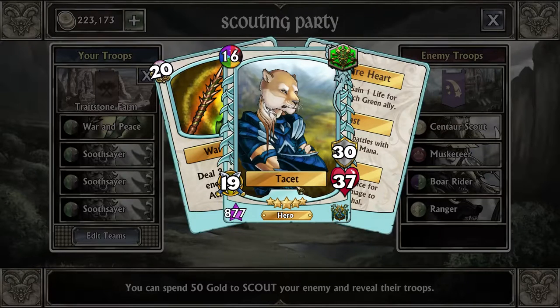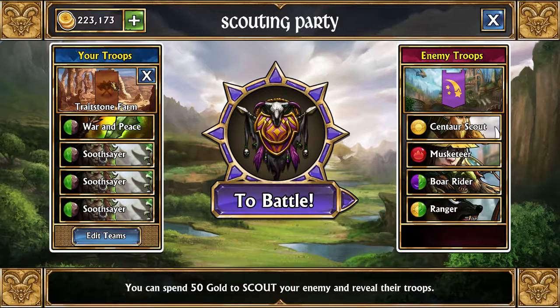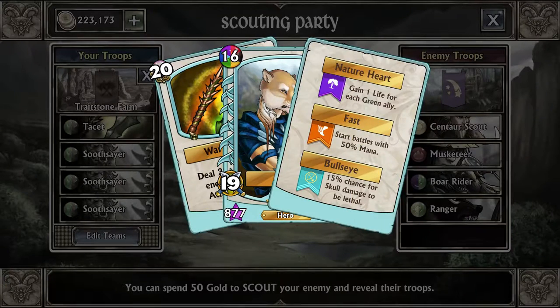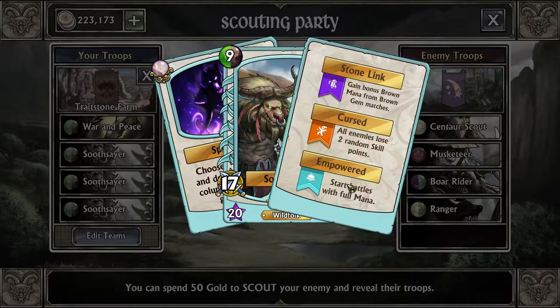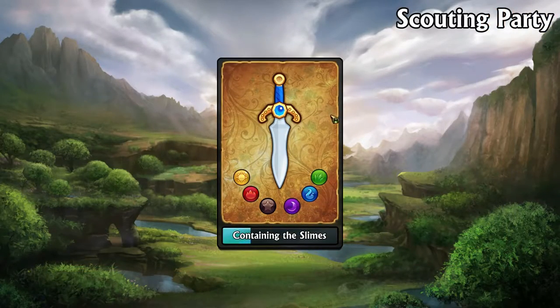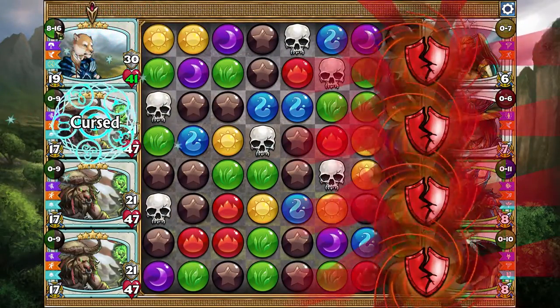You'll want to have the Archer class on, and you'll want to have the Fast trait. This will be needed to get his ability off from the beginning. You'll want to have the plus two brown banner, and make sure it is level 20 so you have that second trait. And for Sooth Slayer, it doesn't matter what their level is, but you'll want to have all of their traits activated.